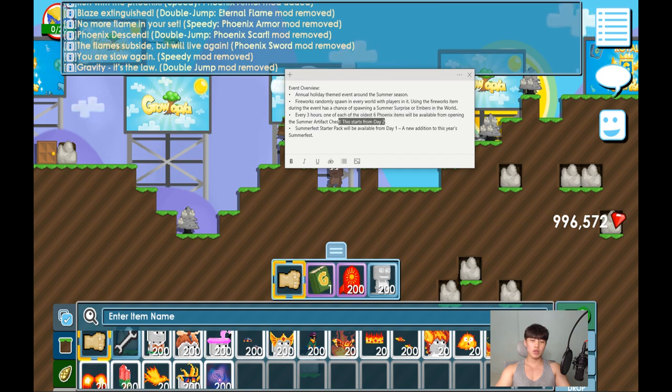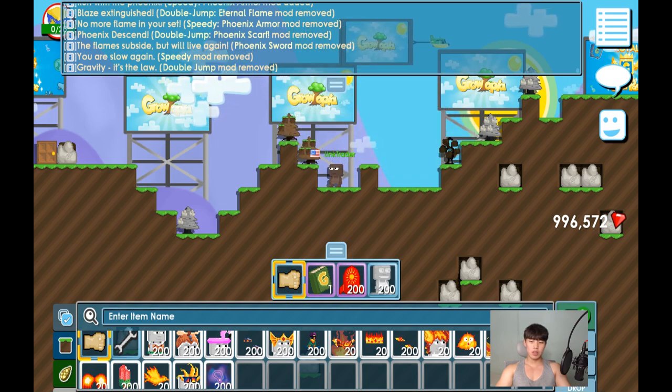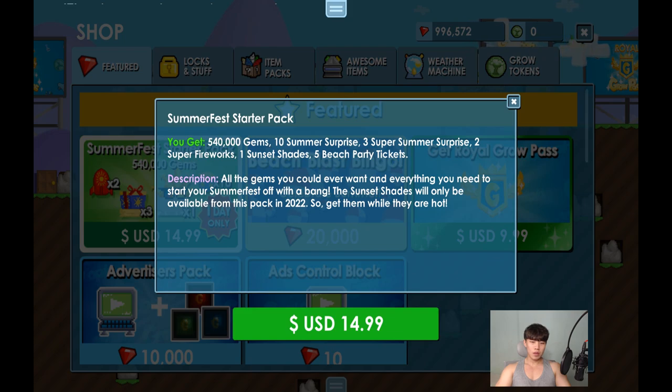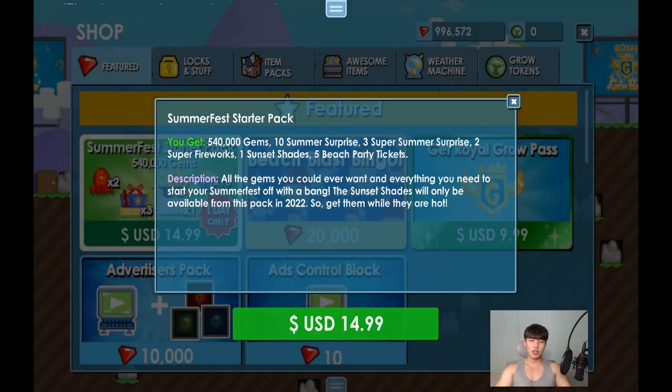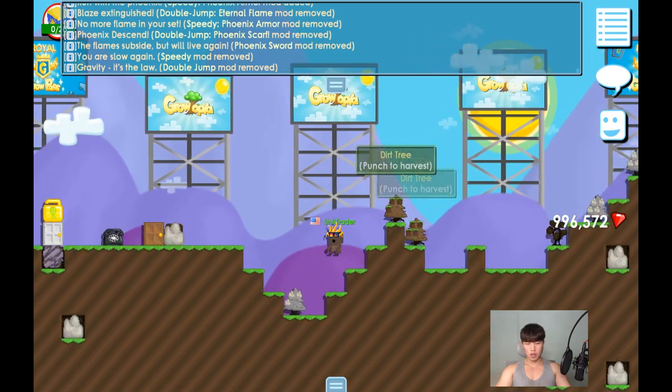Every three hours, one of each of the oldest six phoenix items will be available from opening the summer artifact chest — this started from day two. There's also a summer starter pack available from day one, a new addition to this year's Summer Fest. You can check it out in the store and buy it for $15. It comes with 500 and 40,000 gems, 10 summer surprises, 3 super summer surprises, 2 super fireworks, one sunset shadows, and five beach party tickets.